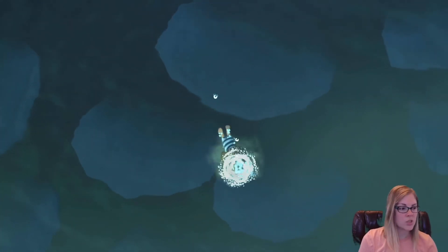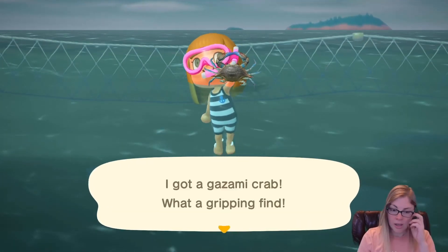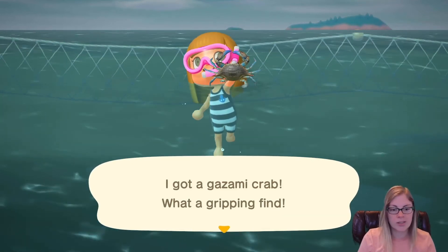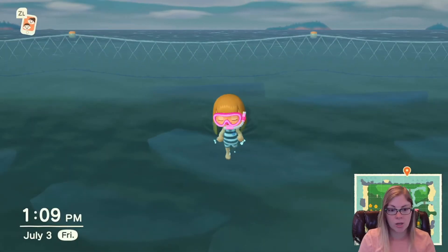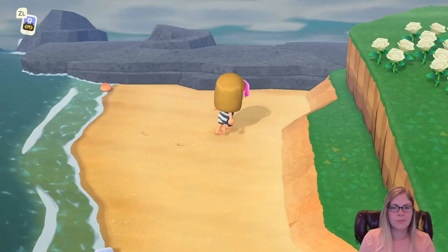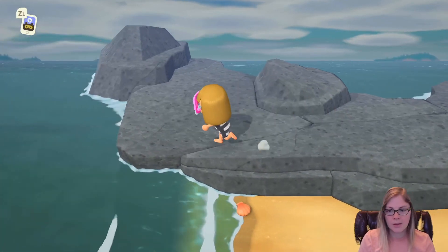Fun fact: you can actually swim under the water as well. When the crabs come and they start going faster, if you click A it'll make you go faster too — a good little tidbit if no one knew that. So hold down B and click A.